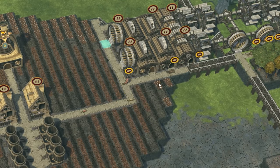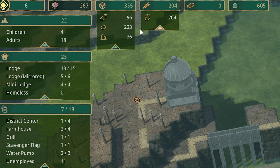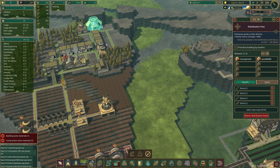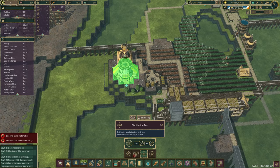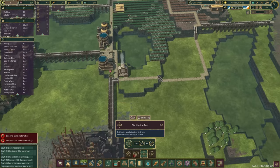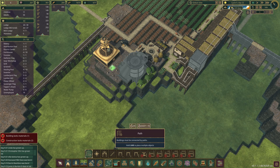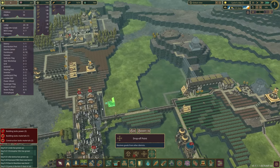Everyone over here is starving. We've got another day of drought — that's a problem. Over in district two we've got plenty of potatoes we're not doing anything with. I'd love to bring these over but we're not set up for that right now. Let's set up another distribution post over here. It fits here but I kind of hate the way it looks. I'll put it up here, which requires building a bit more — one platform there — and then we'll build a drop-off point before everyone starts dying.